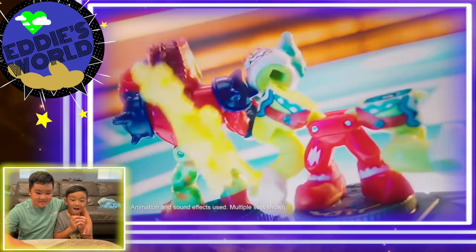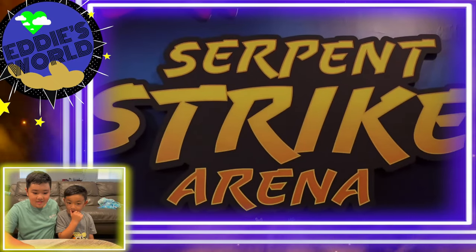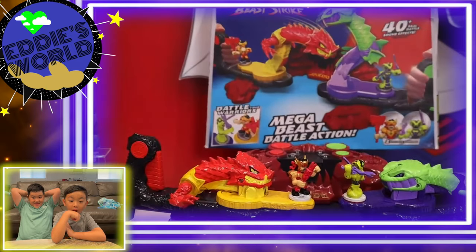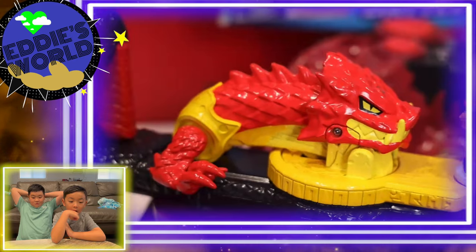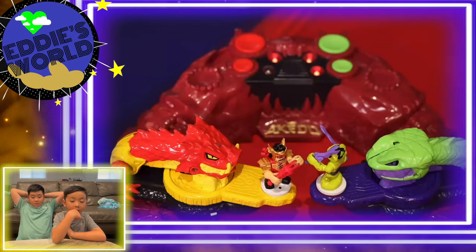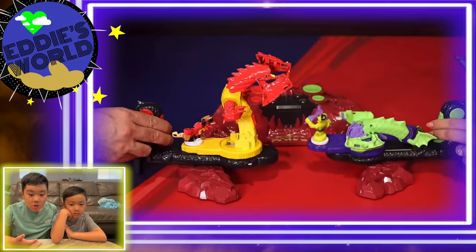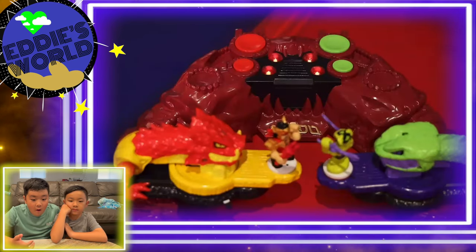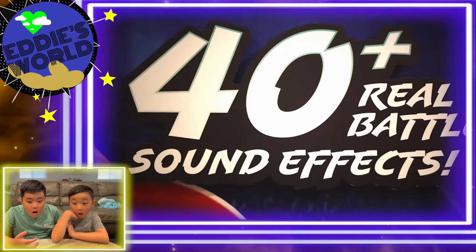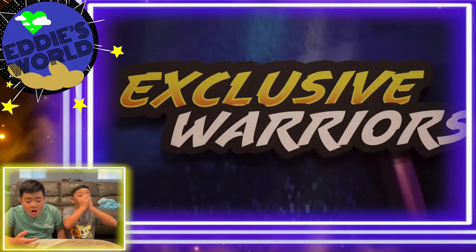Our big new news across the Core range is our newest battle arena, the Serpent Strike Arena. Not only do you have to defeat your warrior opponent, but you also have to defeat the big, bad Serpent Beast. You start in warrior mode, then you can unleash the power of the beast for the ultimate attack, switching between your warriors and the beast at any time. When you defeat a beast, you get the awesome split strike button where the beast actually splits apart, and you smash it to turn off your opponent's health light. This arena has over 40 sound effects, 20 sound effects per side, and two exclusive warriors you can only get with this arena.